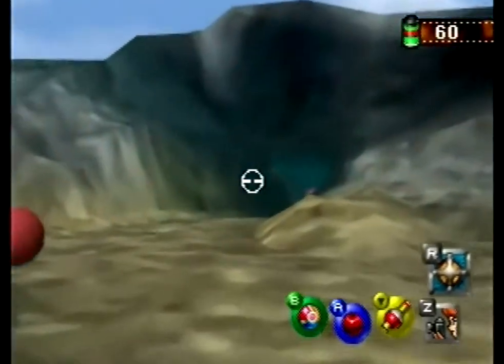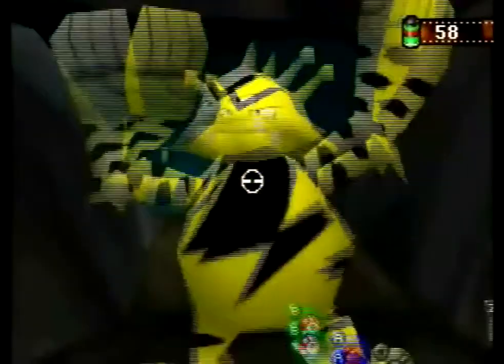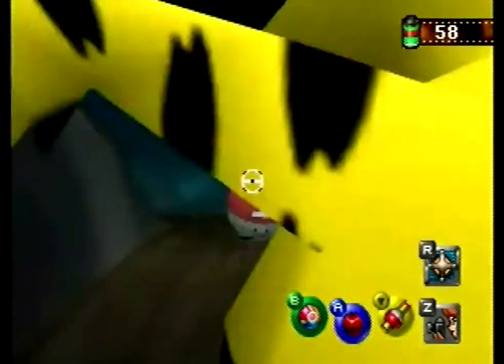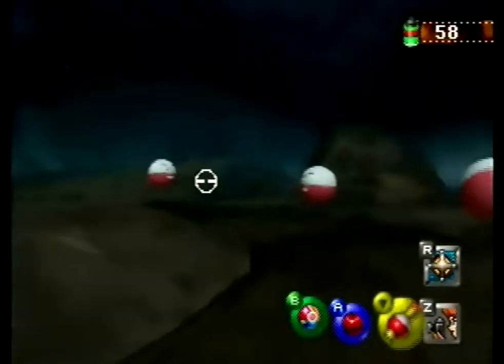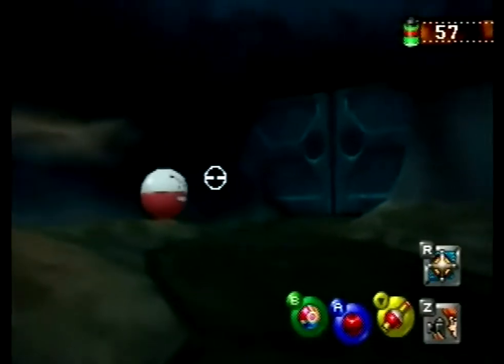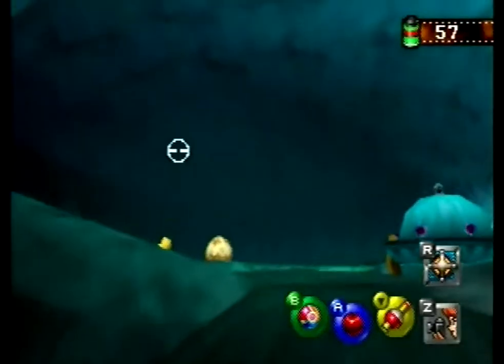We'll just have to zoom through here. Wait for the stupid things. That's a good shot of Kakuna. Now to get this next Pokemon — remember this egg that's in the tunnel in the next room? We had to bring Pikachu over to it to zap the crap out of it. Alright Pikachu, get going.